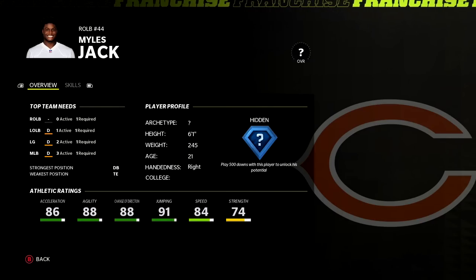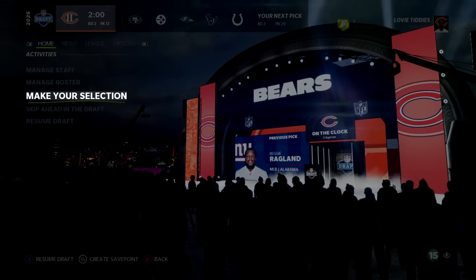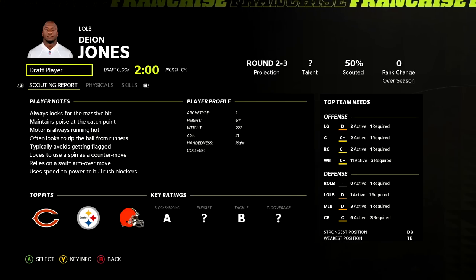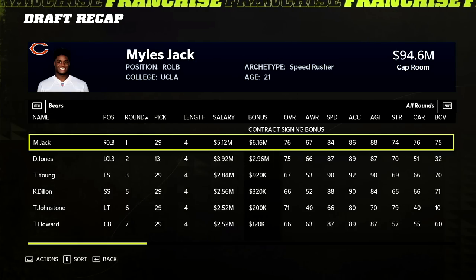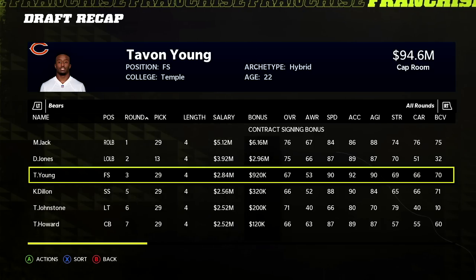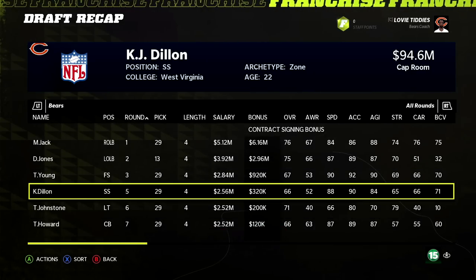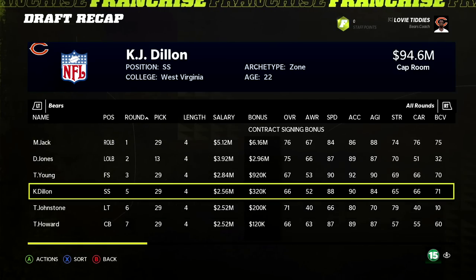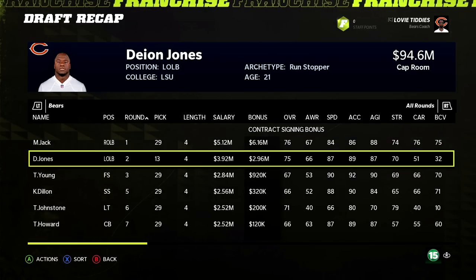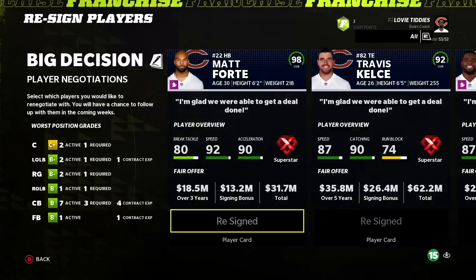To replenish the linebacking room, we have Miles Jack available in the first round and Deon Jones potentially in the second — or if crazy things happen, Keanu Neal to convert to linebacker. With pick 29 we select Miles Jack out of UCLA. We traded up to pick 13 in the second round and grabbed Deon Jones out of LSU. Draft recap: Miles Jack 76 hidden dev, Deon Jones 75 hidden dev, plus Tayvon Young as a safety-slot corner. It's really about those two linebackers as day one starters. I'm guessing one gets superstar, one gets star dev.